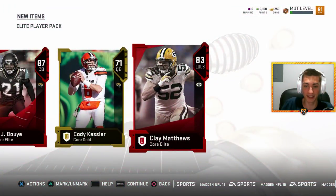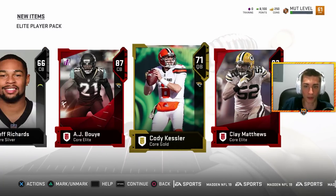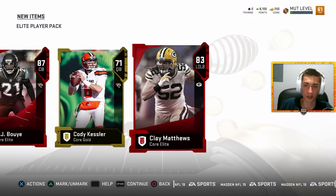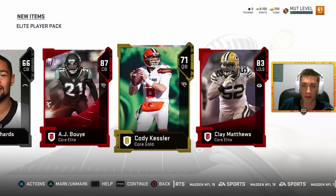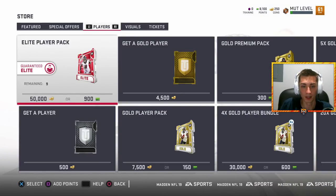And another elite - it's Clay Matthews! That's not bad. Remember when he was an elite caliber player? That's a pretty good pack. Clay Matthews is still good, but the Packers are playing him at middle linebacker now - one of the best edge defenders in the NFL playing middle linebacker. They've got all their safeties playing cornerback. That is not too bad, and that was only the first one.